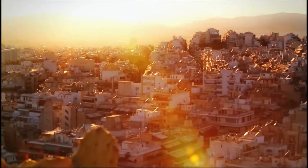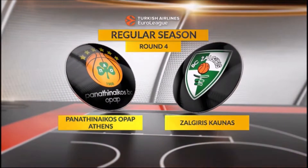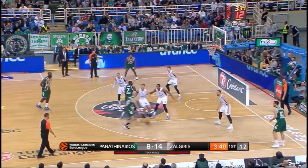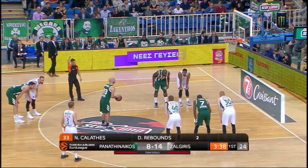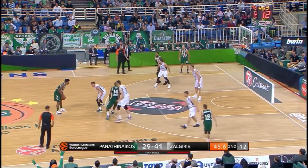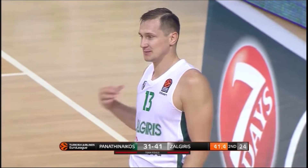Tonight, Panathinaikos Athens look to defend their perfect start on home court as they welcome Zalgiris Kaunas to the Olympic Sports Centre. Kalathes using his body — it's always something of a roll of the dice when Kalathes goes to the basket. Gist to a backdoor cutting Nick Kalathes, who gets the reverse layup to fall.